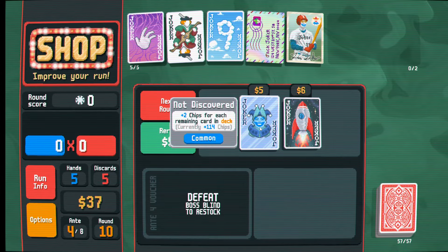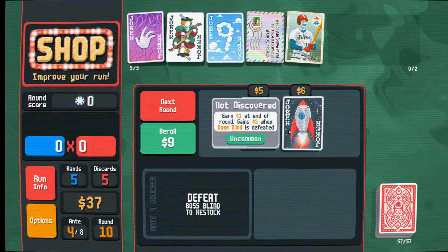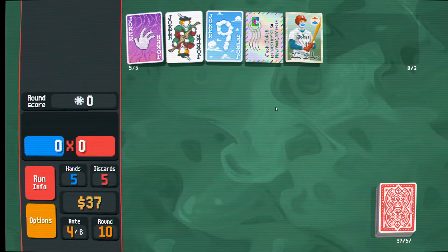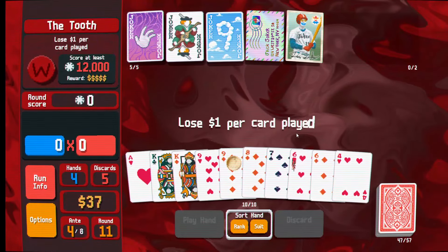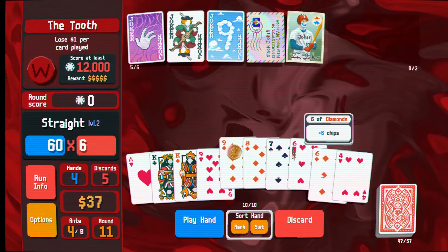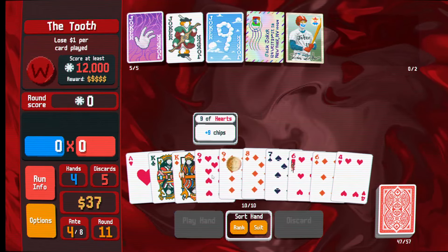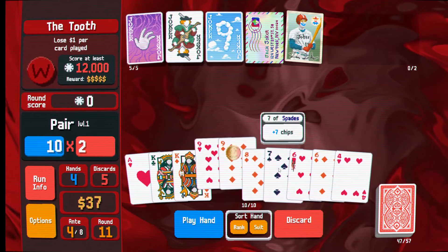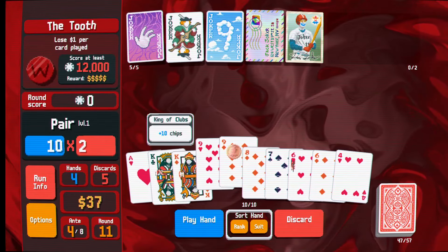We can generate a lot of mult with our planet cards anyway. We can take temperance just for money - it's on sale. Let's reroll one more time. When a blind is selected, gain 0.5 mult and destroy a random joker - that scares me. Plus two chips for each remaining card in deck, and gain one dollar at the end of the round, two more dollars when the boss blind is defeated. Let's just go to the next round.